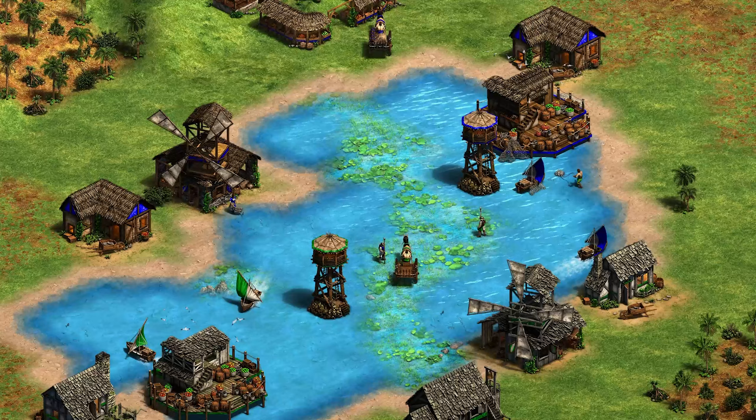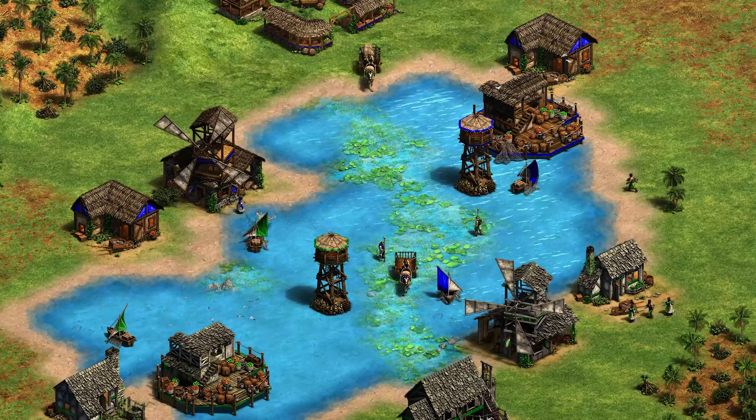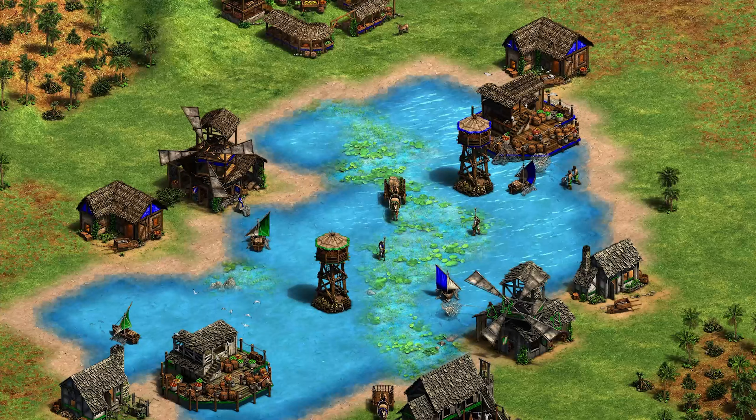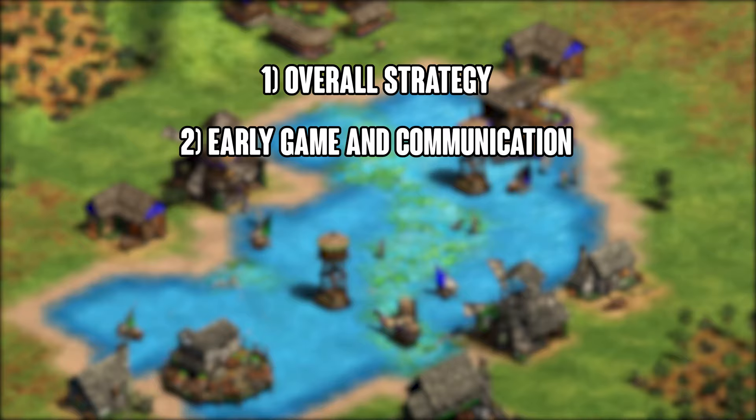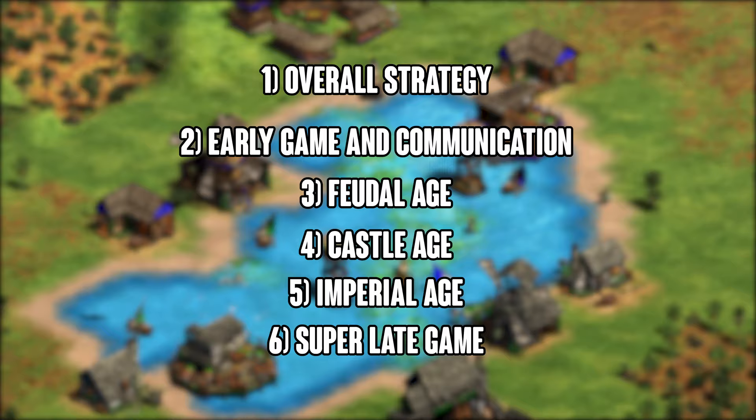Make sure to check me out on Twitch and Discord — link in the description. Twitch for live streams, Discord for a nice place to hang out and get build orders for free. Without further ado, let's hop into it. We have about six segments to this video: overall strategy and civ combinations, early game and communication, feudal age, castle age, imperial age, and finally late game walling and trade.